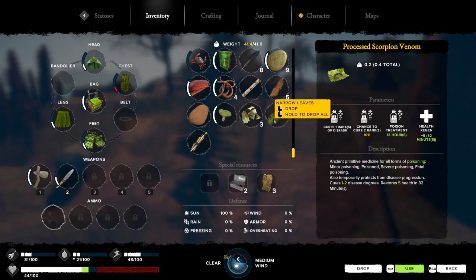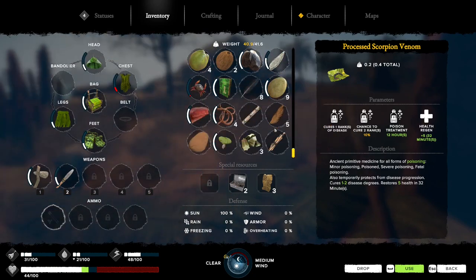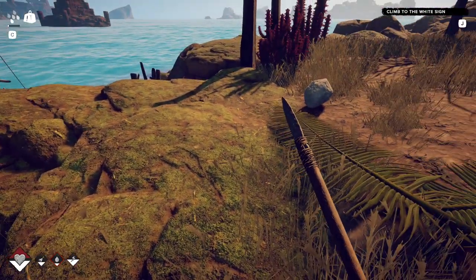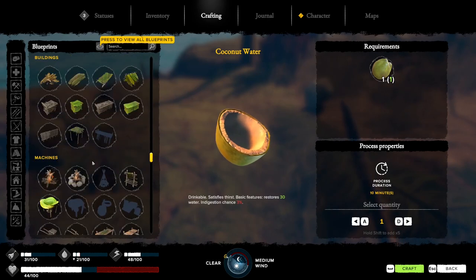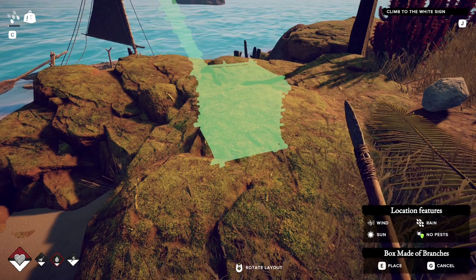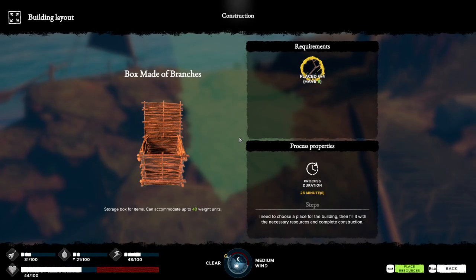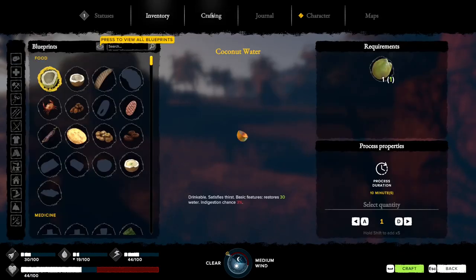Let's drop these, drop this. Let's make a chest - need a chest. Let's see, can I do this now? Please, please, please.